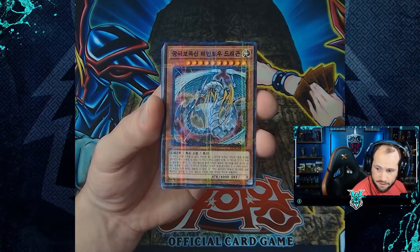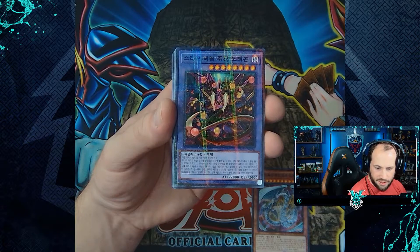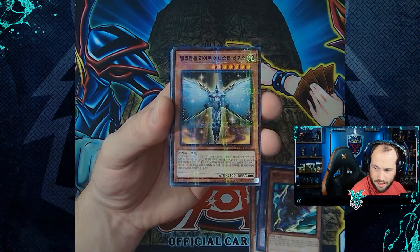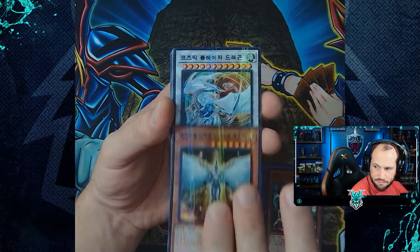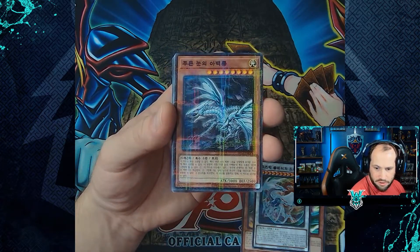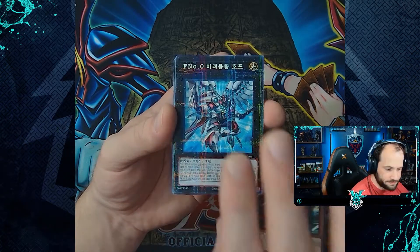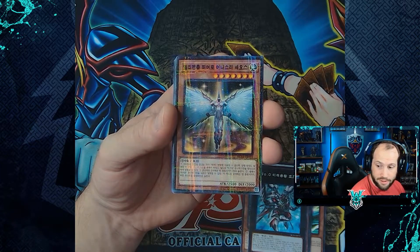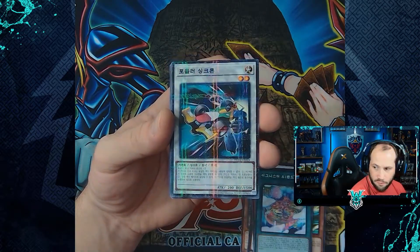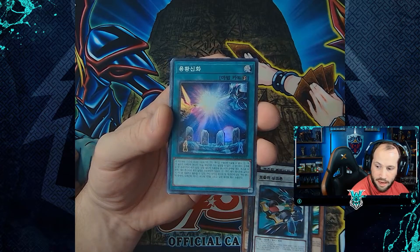Alright, for our first bundle, starting with our Parallel Rares: Rainbow Dragon, Starving Venom Fusion Dragon, Phantom Knights of Silent Boots, Elemental Hero Honest Neos, Cosmic Blazer Dragon, Blue-Eyes Alternative White Dragon, Number F-Zero Utopic Draco Future, Elemental Hero Honest Neos, Ignister AI Land, Formula Synchron. Now into our Super Rare, Ultra Rare, and Ultimate Rare cards.